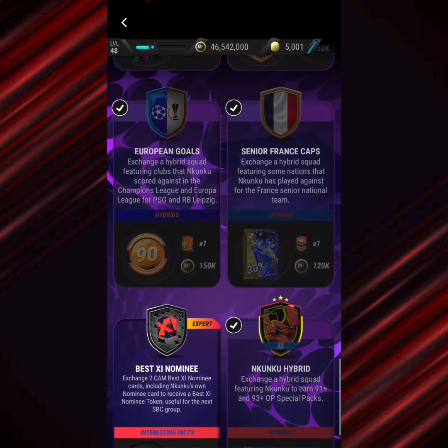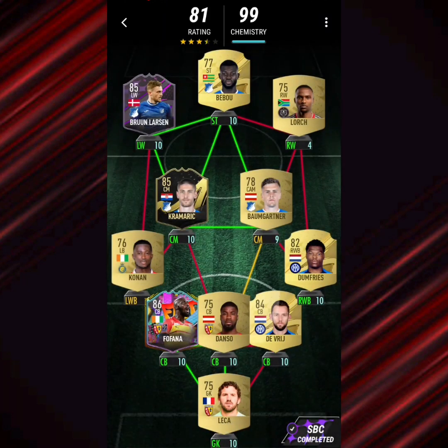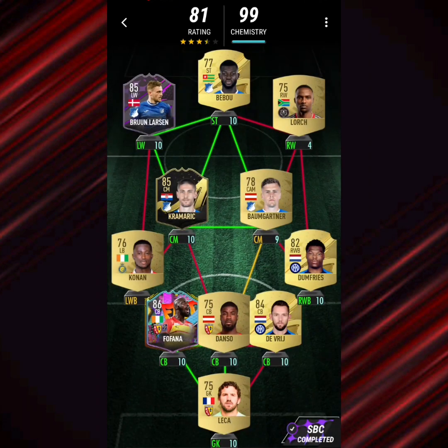Moving on, we have Senior France Caps — a bit tricky. In defence you need the Arcelance players: Fofana, Danso, Lekha, and Conan at left back. On the right side you need the hyperlink between De Vries, Dumfries, Baumgartner, Kramerich, Bruneladson, and Bibu — pretty much all Hoffenheim players in the attack with Lorsch from South Africa.